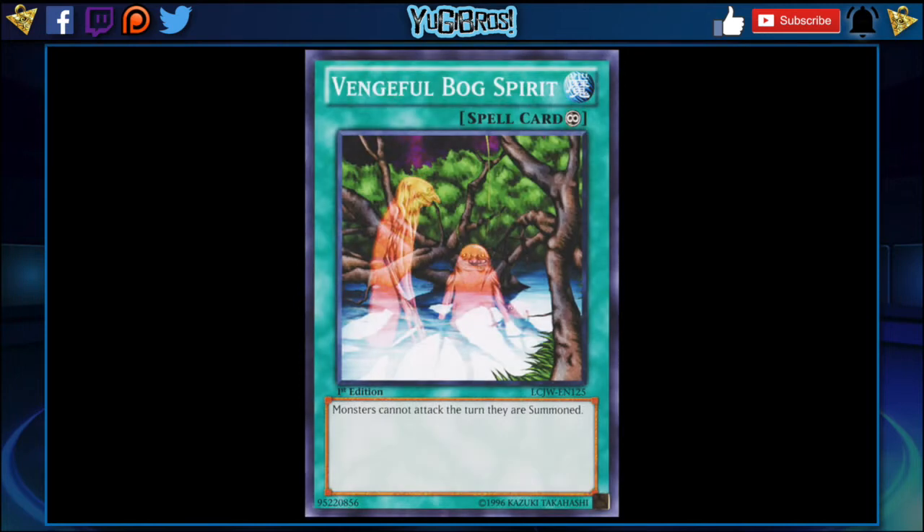Vengeful Bog Spirit simply says: monsters cannot attack the turn they are summoned. It's a continuous spell, so as long as this is out, everything has summoning sickness basically. I think that's really nice — we need ways to slow things down, especially if we want to build a tribute-summonable board for our god cards, which is the whole point of this box. One way to slow down both you and your opponent and build up some actual defense is having it so neither monster can attack the turn it is summoned.